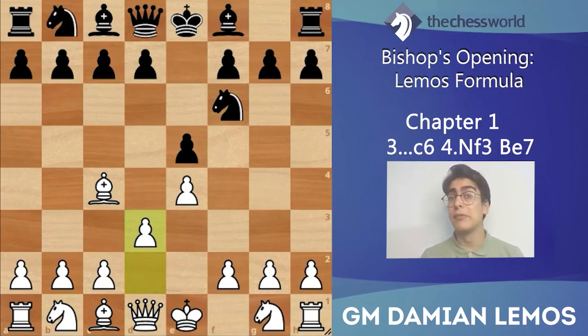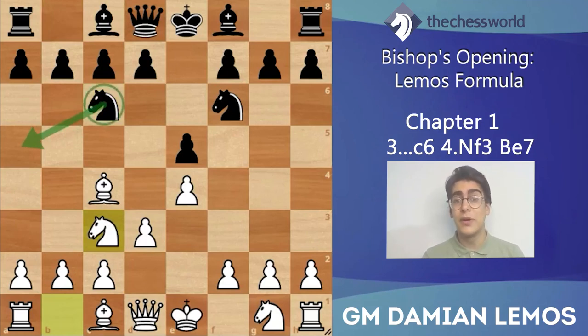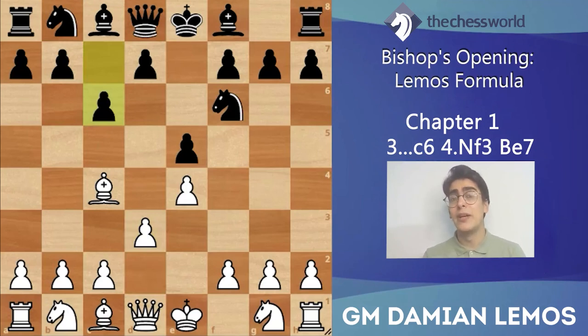After d3, black has a couple of moves to consider. We usually end up playing an Italian game or a position we study throughout the course. If he plays knight c6, we can play knight c3, knight a5 - as mentioned in the intro. If he plays bishop c5, we'll see some ideas there too. I want to focus on c6 by black, which is the most popular system against the bishop's opening. After c6, black wants to play d5, attacking our bishop on c4. After c6, we play knight to f3, and d5 is the main move.